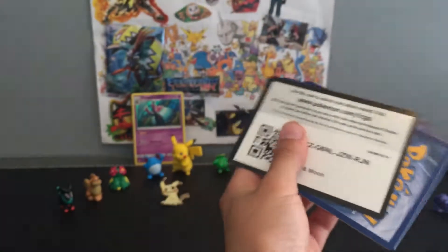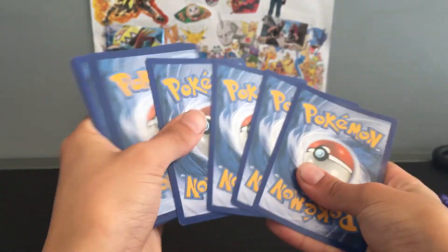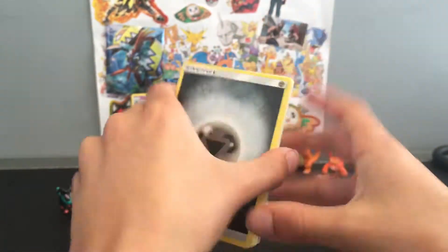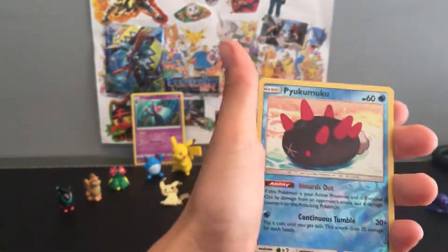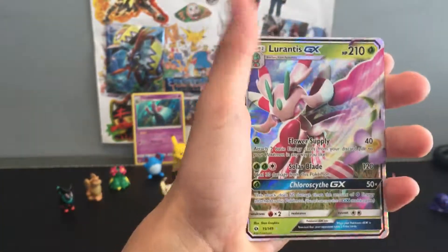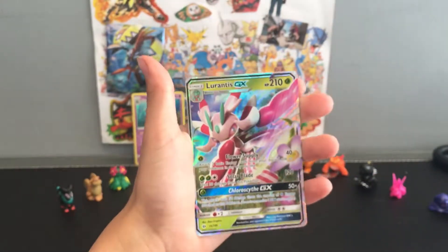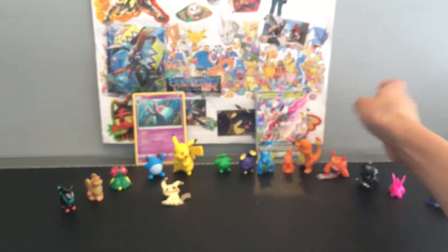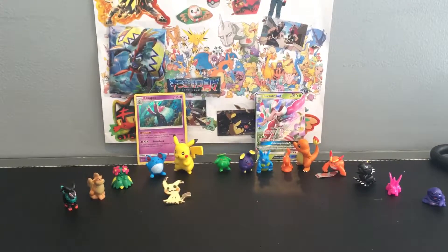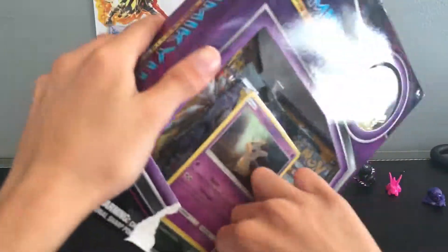This is the last pack of this box, then we go on to the next box. We have a Metal Energy, Double Colorless Energy, Double Colorless Energy, Dragonair, Lilipup, Paras, reverse holo Pikipek, and oh - Lurantis GX! That is so cool, that's really cool. I'm gonna put that in the back. I don't have my sleeves so I'll sleeve it up after the video. Now let's go on to the second box - that was a good pack.